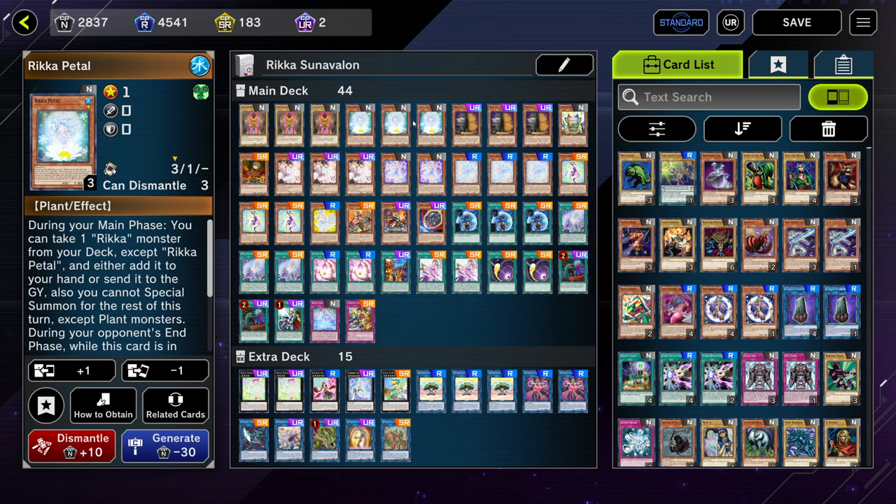Also during your opponent's end phase, if you control only plant monsters or no monsters, you can summon Petal back from your graveyard. It's actually pretty insane. The only times it's really not super great is if your opponent uses Gigantic Sprite, because then they're both locked into twos and Rika Petal is obviously at level one. But other than that, this card is absolutely phenomenal as far as your grind game goes.